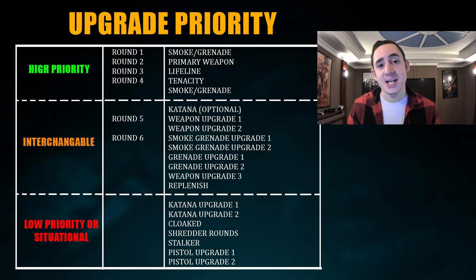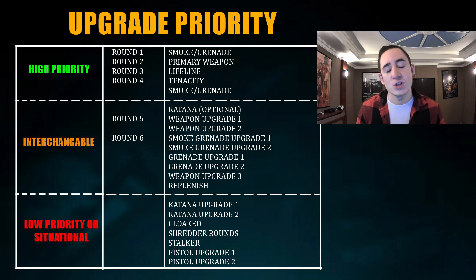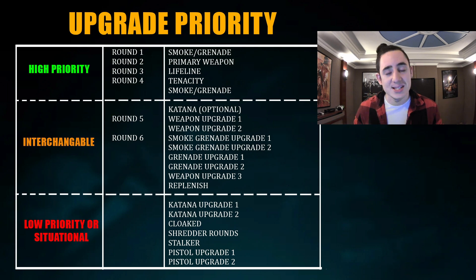For upgrading Dahlia, I split recommendations into high priority, interchangeable, and low priority. In round one, pick up either the grenade or the smoke — utility is king. Get the grenade if you want to flush people out offensively, or smoke if you want to push through bad lines of sight. Then pick up your primary weapon of choice — the MXR is working better currently but the Objection has its place. From there, focus on getting Tenacity and Lifeline within the first three or four rounds before spending money elsewhere.